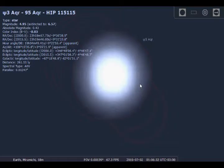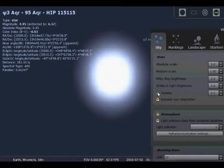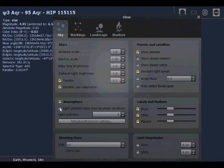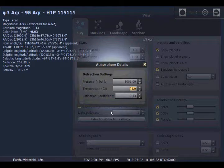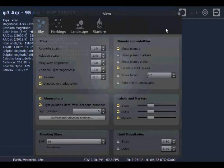I know why the sky was flickering — I have the 'twinkle' setting enabled. There are more settings here: stars, absolute scale, relative scale, Milky Way brightness, and the twinkle slider. If I disable it, the flickering stops. You can also turn light pollution on or off, and change the atmospheric pressure and temperature. I set those to match the actual temperature and air pressure in my area right now to make it more accurate.